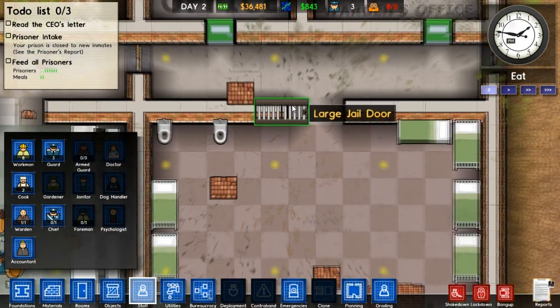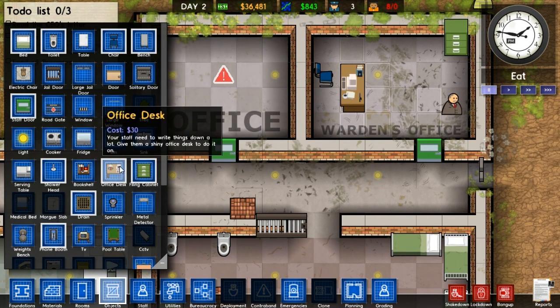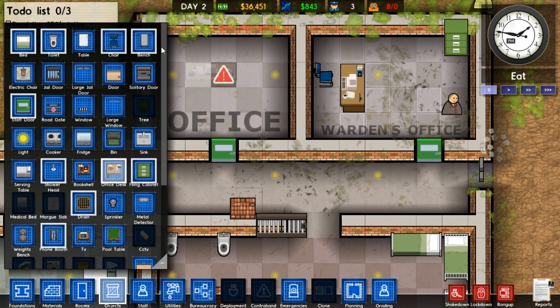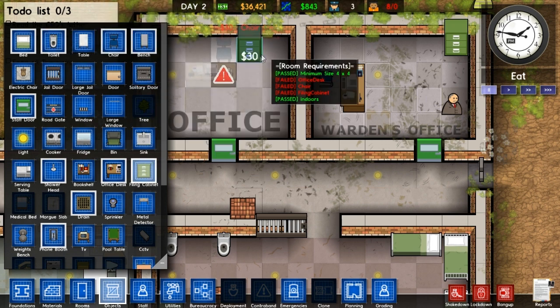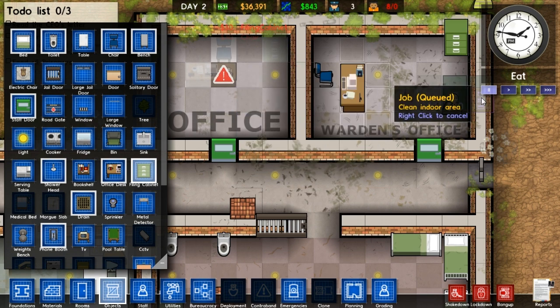I need to build some stuff for this office first before it's actually available to be used as an office. I need a chair, a desk, and all that stuff. Office desk - bang. And a chair. And a filing cabinet. Bit of a primitive office, but it'll do for now. I think that's all we need.